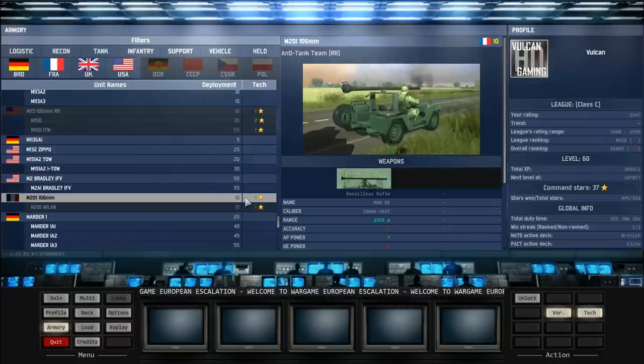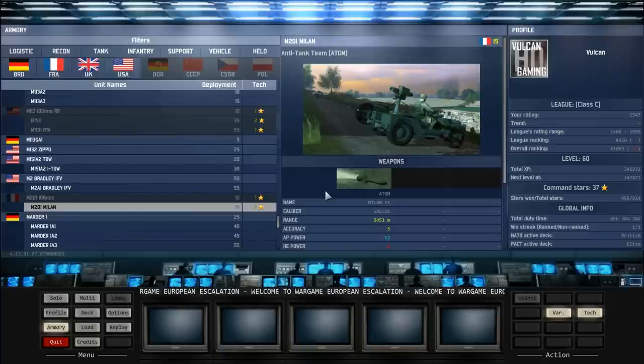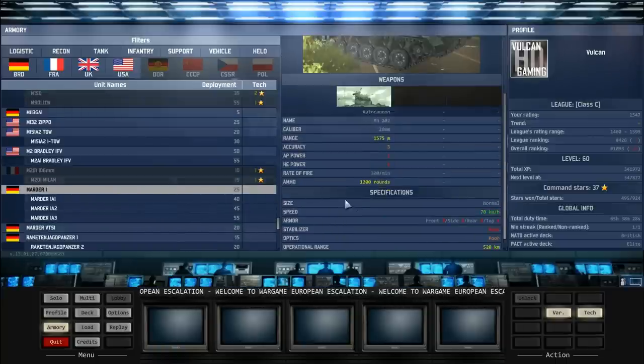Moving on, we've got another recoilless rifle jeep which is rubbish, and then the French version of the ITO jeep but it's just using a Milan F1, not even a Milan F2. It's much much cheaper but it's only got an accuracy of five which is not good at all.